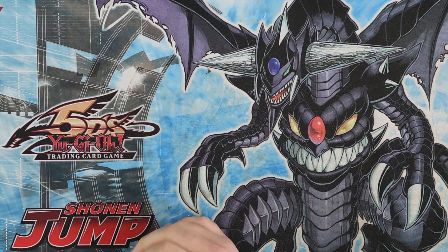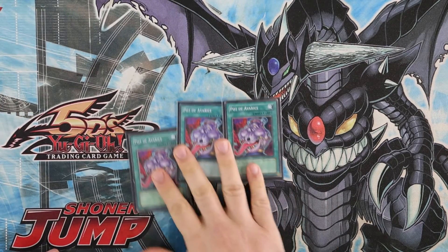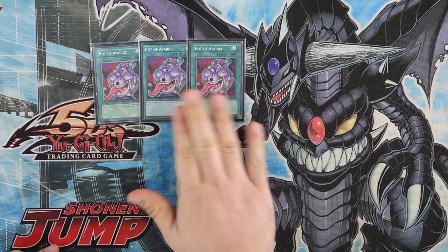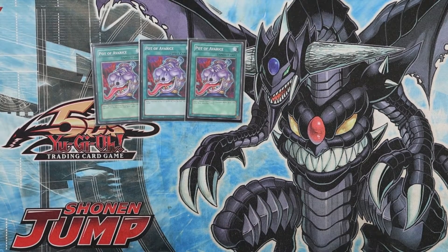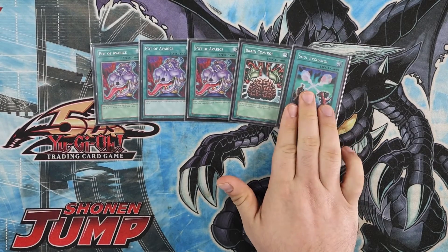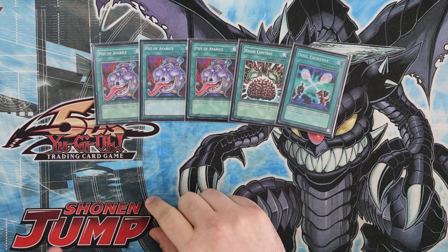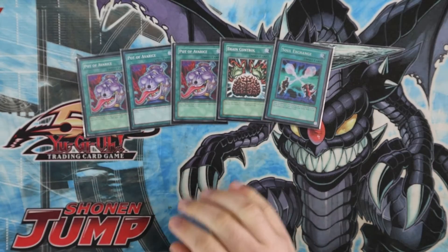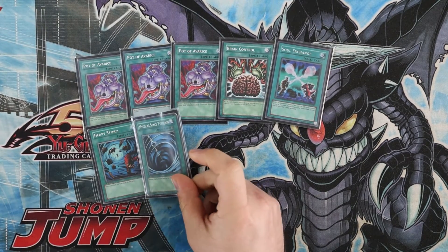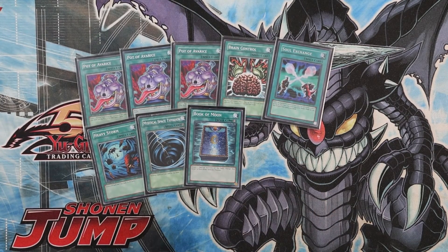For the spells, we're playing a pretty nice lineup. We got three Pot of Avarice — sucks to draw two early on, but this card is crazy in this deck because of how much it lets us stay alive in the grind game. We're playing one Brain Control, one Soul Exchange. We play four Monarchs in this deck so these cards are really good for us. One Soul Exchange — don't play more than that unless you're going to play a ton more Monarchs, but in that case you might as well play Frogs. For the one-ofs we got one Heavy Storm, one MST, and one Book of Moon — Book of Moon is kind of that 40th spot in the deck.